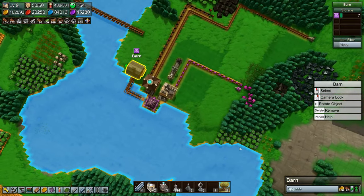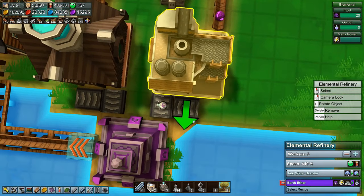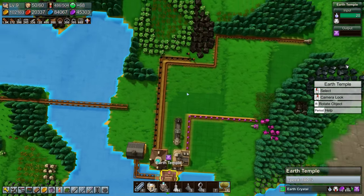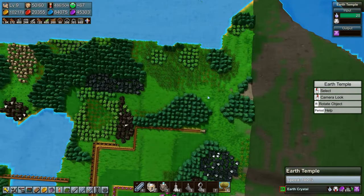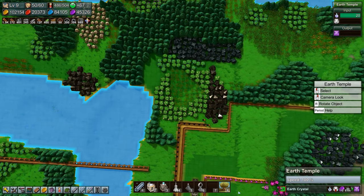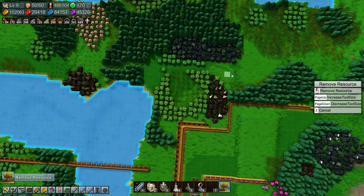We are missing earth crystals. Why are you guys not going? We're full - you don't have any. We are out of mana shards over there so let's remove a few resources.